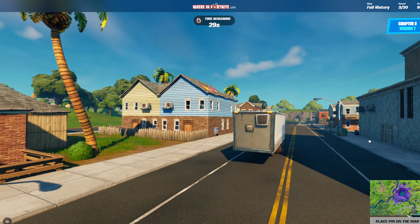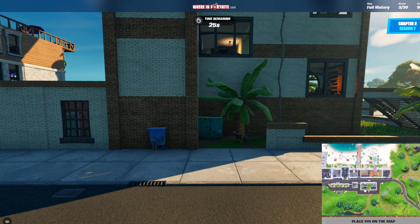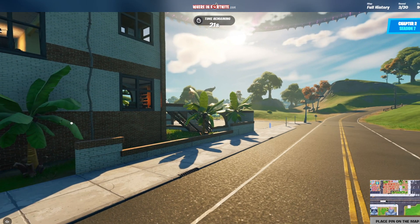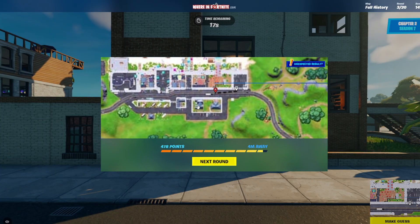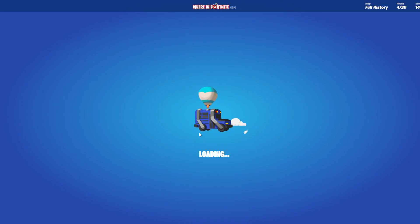Let's go next round. We're in Sweaty Sands — this is an easy one. I think this should be an easy 500 points. But I've actually kind of forgotten which building is which. I picked the wrong building — I actually picked the car park. Oh, that doesn't matter. We're in the form, you guys.